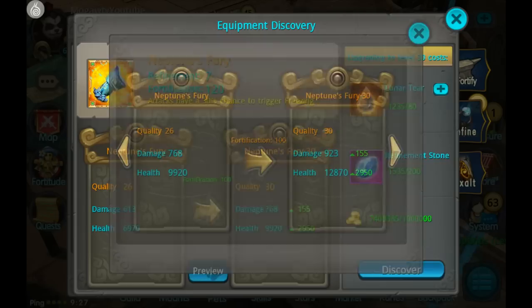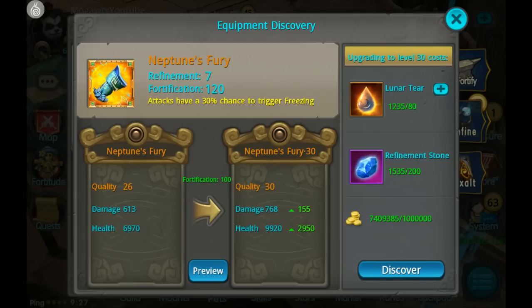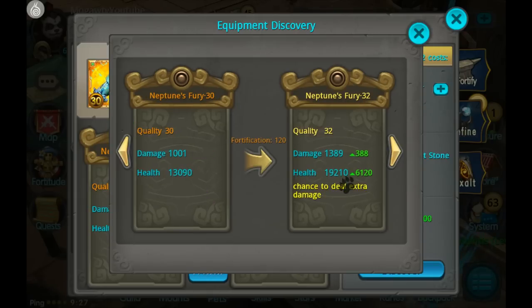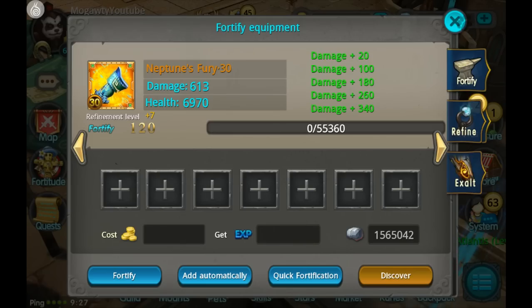Let's take a look at the preview first — at discovery level 1 there's only a bit of a damage and health boost, but let's go ahead and do that. Decent boost and it's pretty cheap. The next one is very expensive: 500 lunar tears and 800 refinement stones, but it also always gives an extra attribute — in the weapon's case, a 5% chance to deal extra damage with freezing.